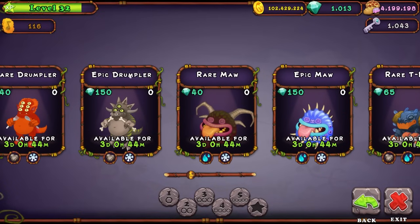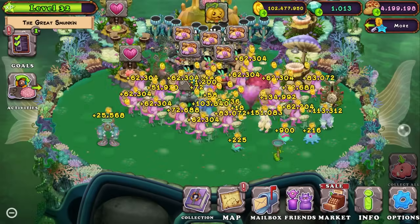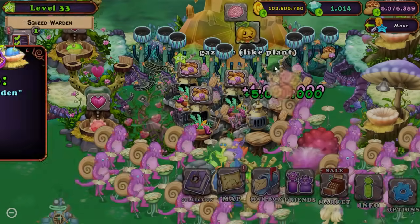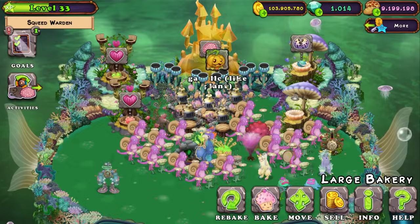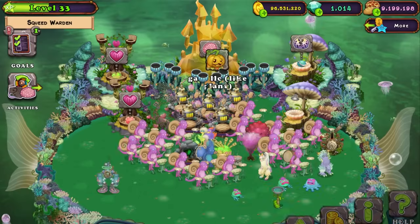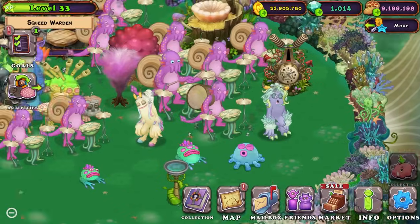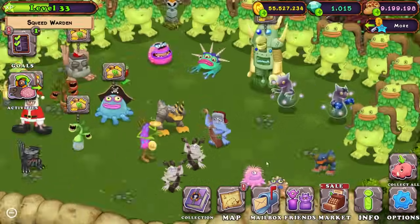There's nothing available that I need on Air Island. Maybe Water Island will be better — and already I'm excited to be here because look, more big salads, and we're about to get to level 33. We're going to bake more with 50 million coins because I'm going to need as much food as I can get to feed all these Epics up to level 15.